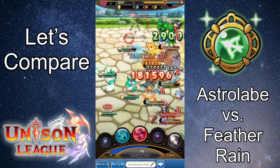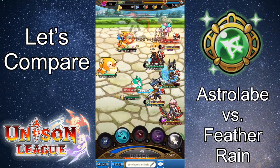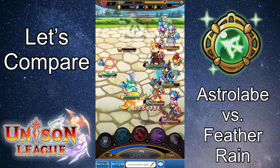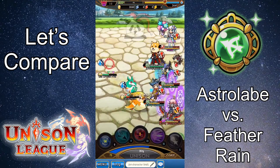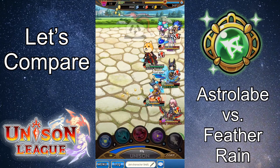Before I get into the video and why I'm comparing these two moves, I want to explain what they do. Feather Rain is usable only when a bow is equipped as your main weapon. It targets one enemy, and it has an ability power of 100. It deals magic damage that uses both attack and magic attack five times with a success value of 80. It has the added effect of removing debuffs from your character with a success value of 60. It has the ability to combo.